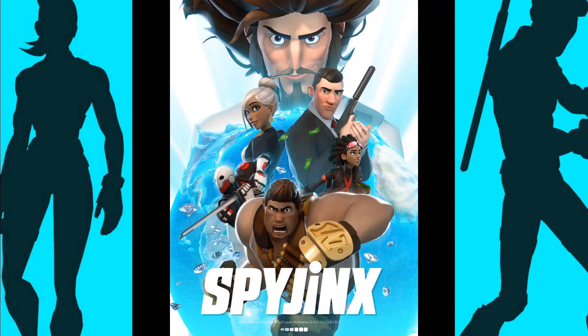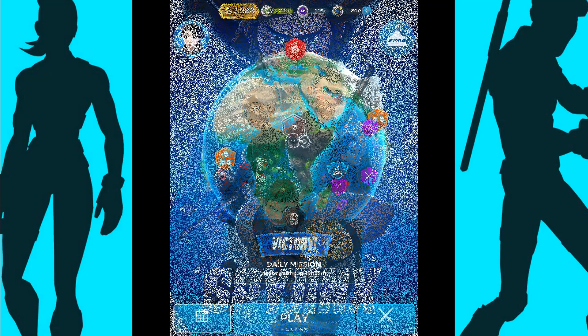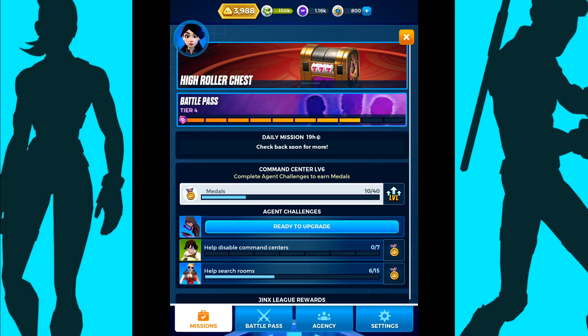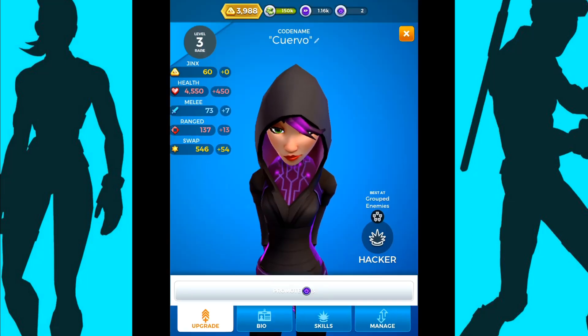Hey, this is Hurricane Gaming and welcome back to another Spy Jinx video. In today's video we are going to be looking at agent tokens. When your agents get to a certain level, they need agent tokens to be upgraded. I've got a rare hacker here who I've got to the top of level three, finished all my objectives, and if I click the bottom here it says it requires three hacker tokens — and at the top you can see I only have two.